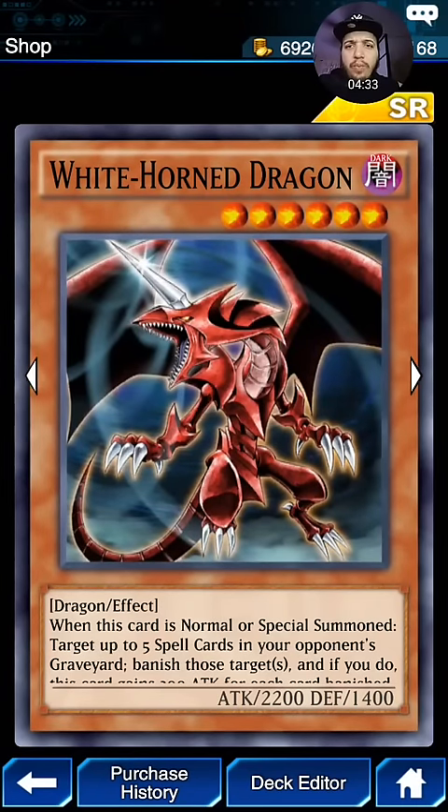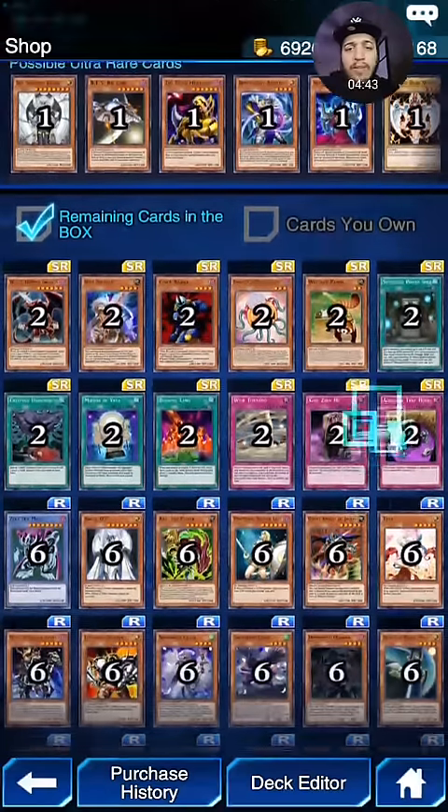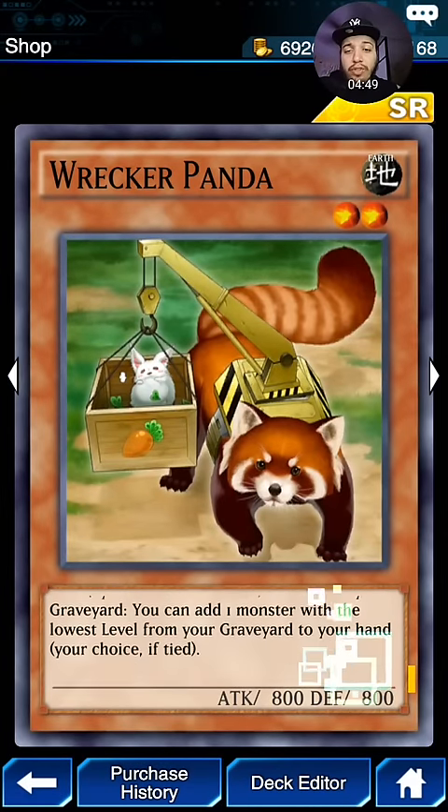Then we have just Honorable Mentions. White Horned Dragon — another tribute monster. It could gain strength if your opponent plays a lot of spell cards. Very strong card. Some of these cards are kind of new because they came out when I stopped playing the game. Like Wreck-A-Pander — I believe it can be very strong too.